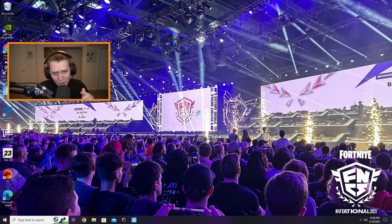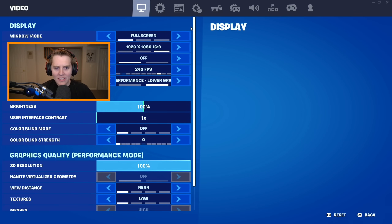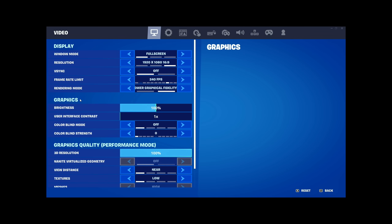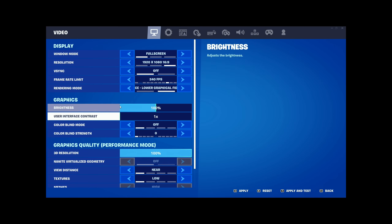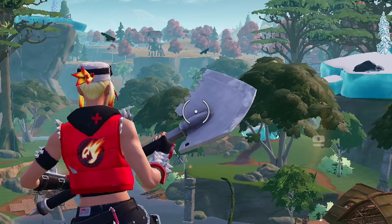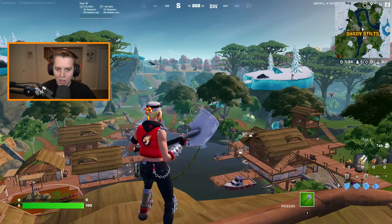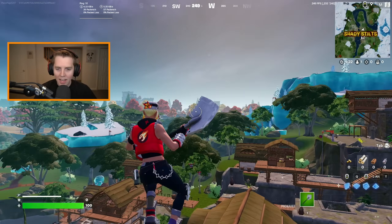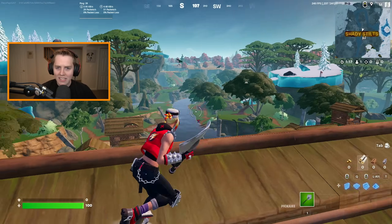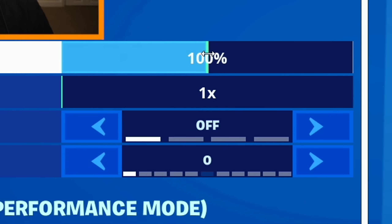Now for the graphic settings — mainly brightness and colorblind mode, since User Interface Contrast only affects your settings menu. For brightness, I recommend leaving it at 100% this season. All the new areas have a lot of fog, and I've tried lower values like 80%, but for the orange desert side of the map and the green areas around Mega City, you want your brightness to be high. I stick with the default 100%.